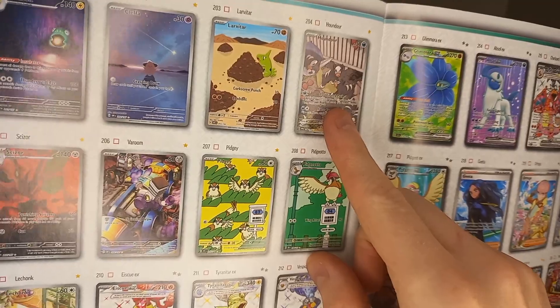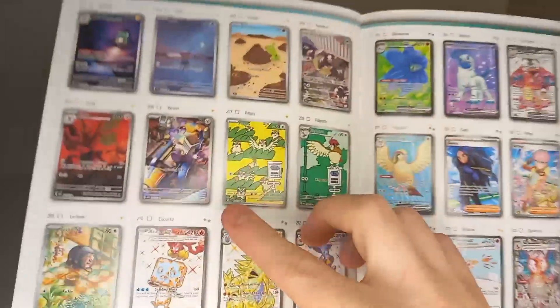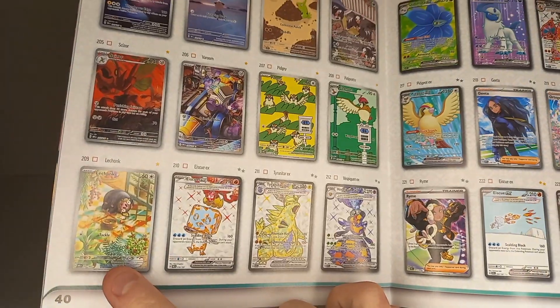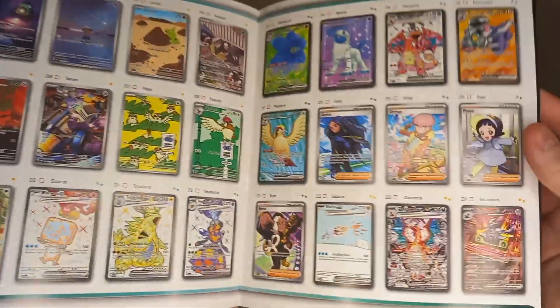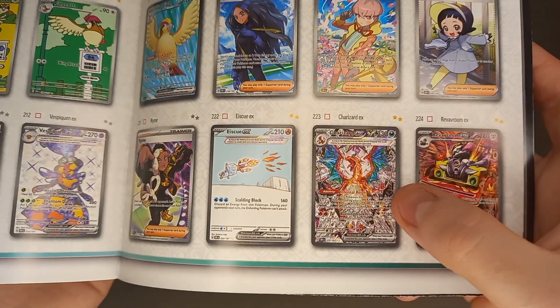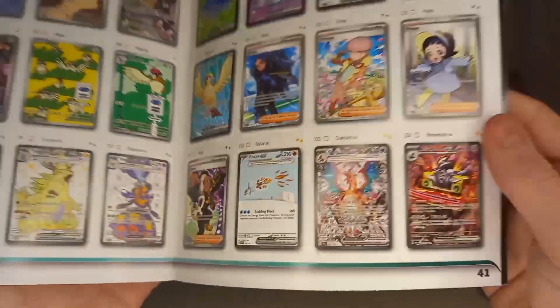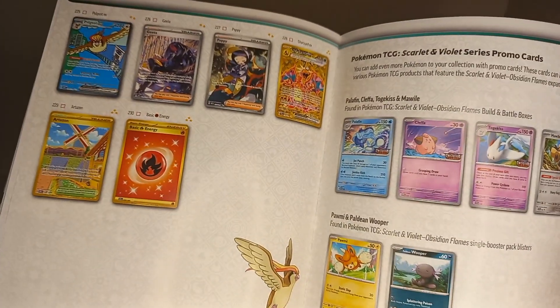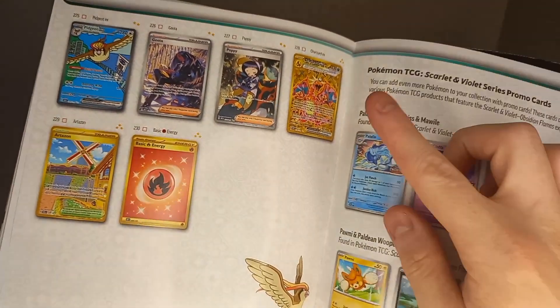I really want this Houndour. Looks very nice. Kleavor's good. The Breloom I like the detail on. The Toedscruel is probably my favourite AR. And then this is the big card - the Secret Illustration Rare Charizard. Poppy would be quite nice, or the Secret Illustration Rare and the gold Charizard.